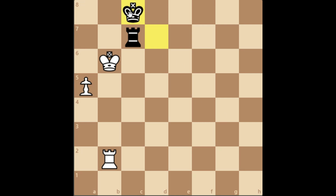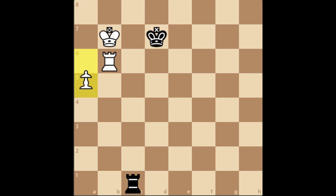As you can see, the king is trying to come to a8, and if it comes to a8, it's an instant draw. So going back to this position, a6 is played. Here Rc7 — the rook is giving lateral checks.